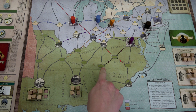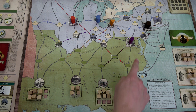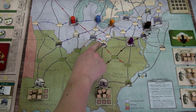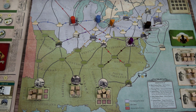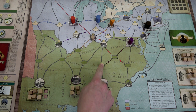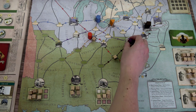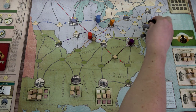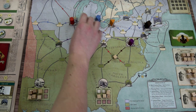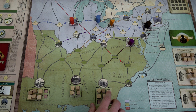Every time you move a slave along a slave catcher's route, it pulls that slave catcher toward that location. For example, if I had a slave here and moved it along this track, that would pull the brown slave catcher over, and if there was a slave there he would catch it. So you have to watch out where you're moving your slaves. To start, moving two different slaves one space each using our conductor's regular ability should be relatively simple — neither will activate any slave catchers and we're moving them out into the south.